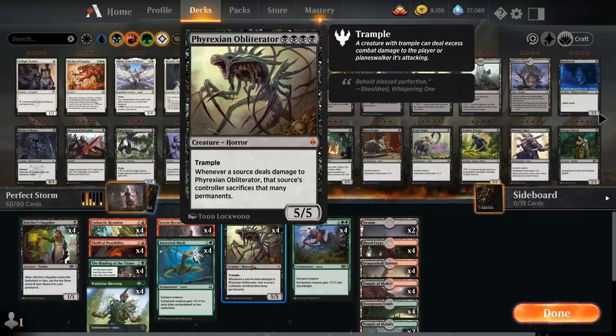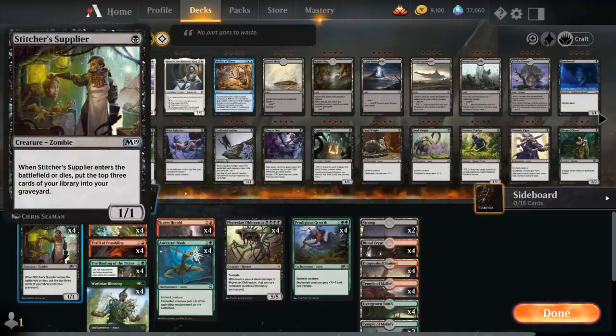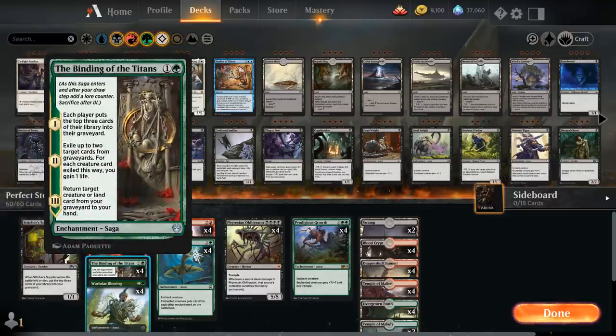We need ways of filling the graveyard with enchantments, and that's where Stitcher Supplier comes in — a 1-mana 1/1 zombie that when it enters or dies mills the top 3 cards into our graveyard. It also makes a nice cheap creature to return with our next card, Binding of the Titans, which is a 2-mana saga. On the first chapter, each player mills 3. On the second chapter, we exile up to 2 target cards from graveyards, gaining 1 life per creature card exiled.